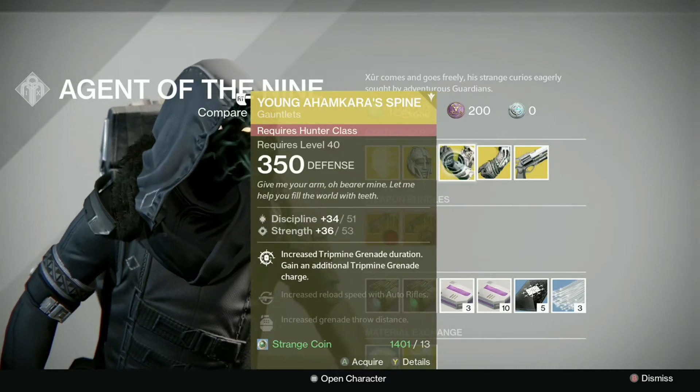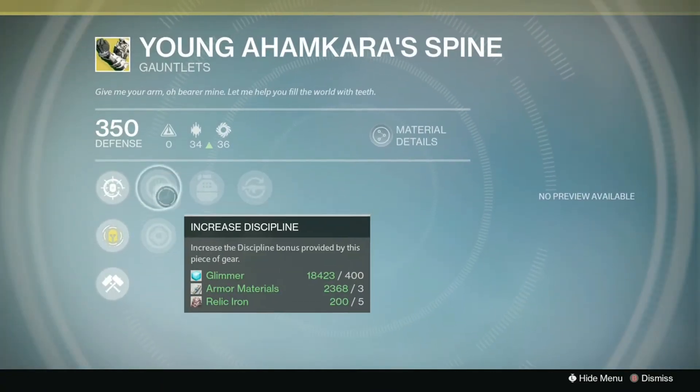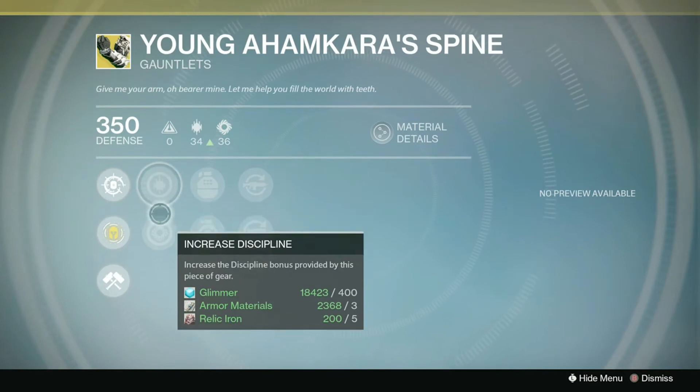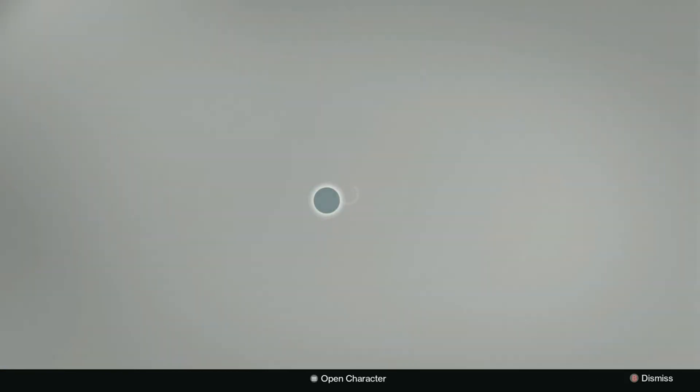For Hunters this week you've got the Young Ahamkara's Spine with an 85 stat roll of discipline and strength. These are actually a really good exotic for Golden Gun, especially in Iron Banner this week where it's Mayhem — you can just pretty much throw trip mines above doorways and get free kills. Definitely recommend picking them up if you are playing Iron Banner or like to play Golden Gun a lot. If you do pick them up, I'd recommend trying to get some glass needles to get a better stat roll and better perks, as they are a little bit on the lower side.